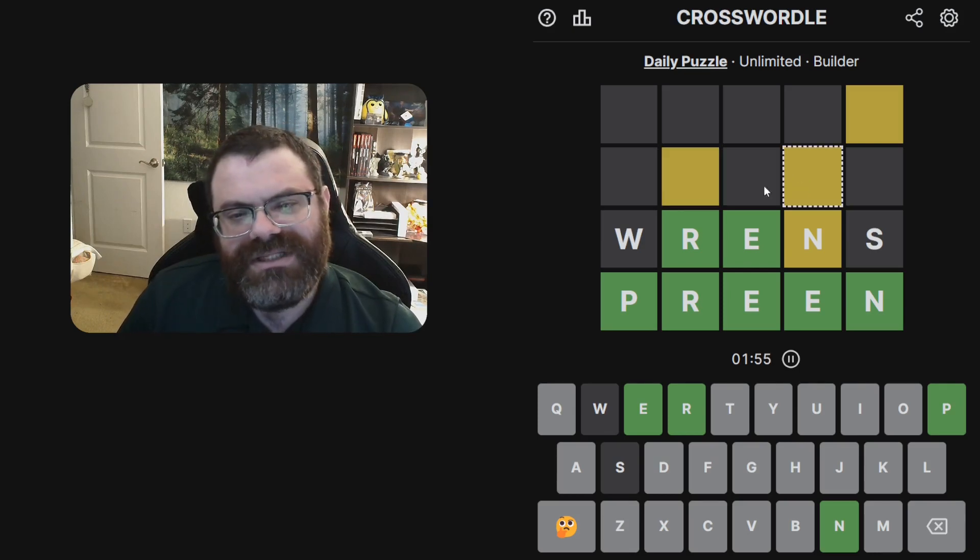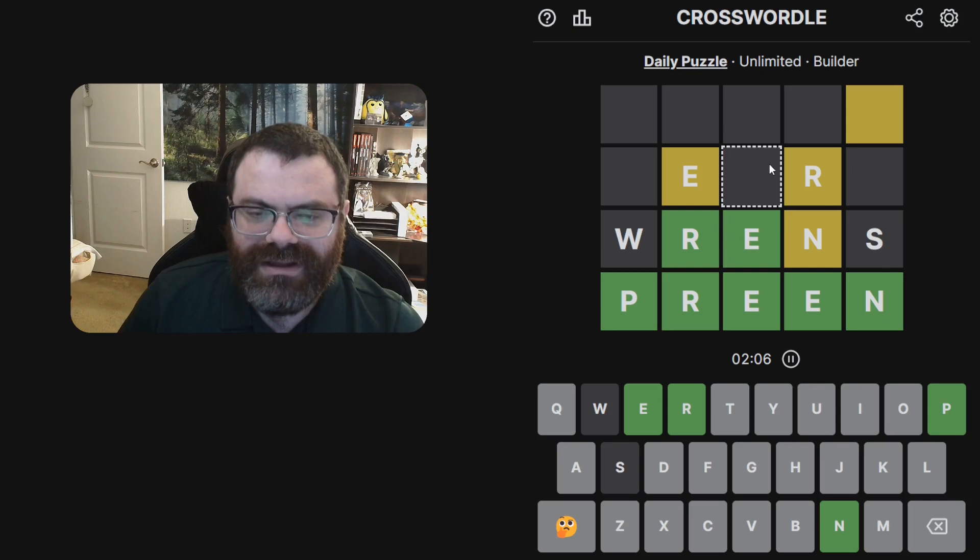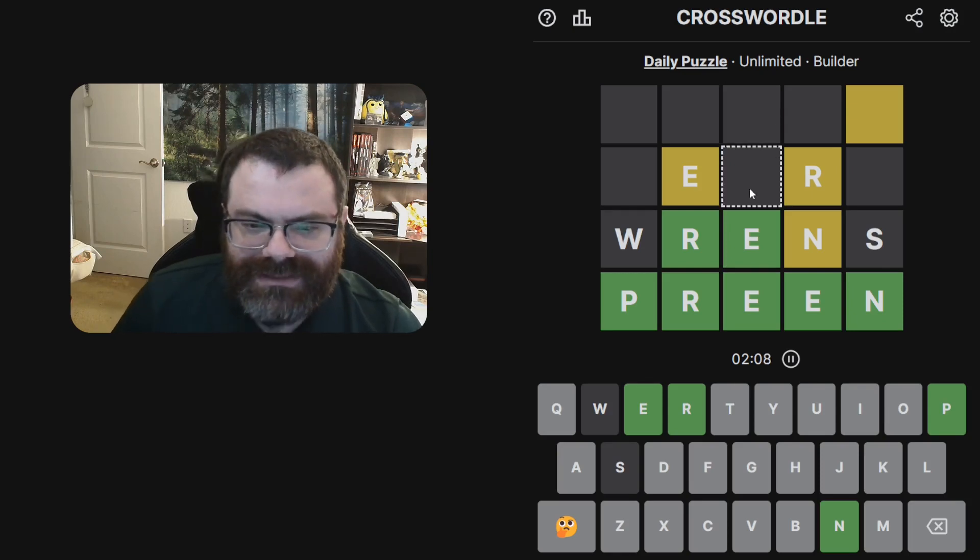Now this has to be an E or an N — it actually has to be the N because we already used N here, so we'd have to use an E here. Wait — but E is green there, oh so this doesn't work. Hold on, how do these yellows work in the first place?